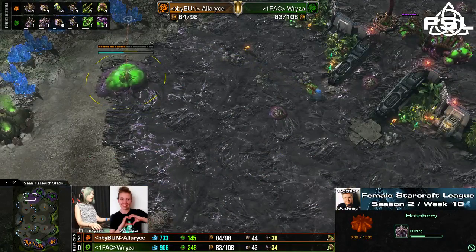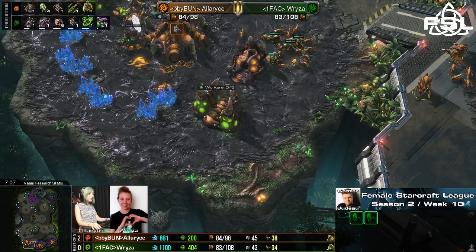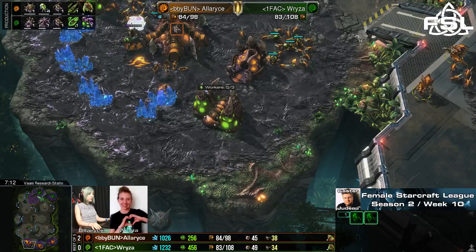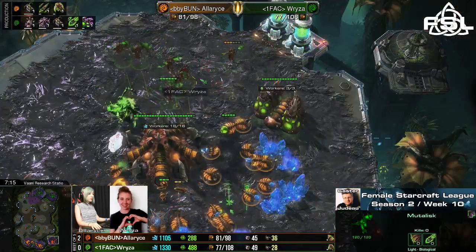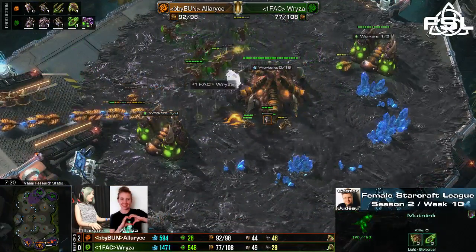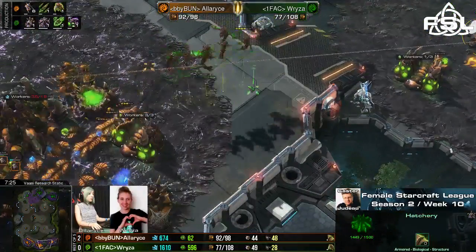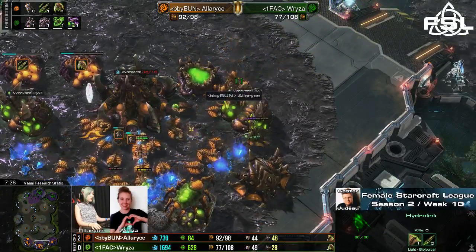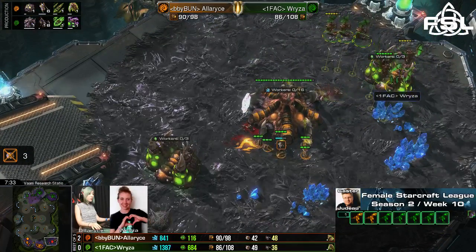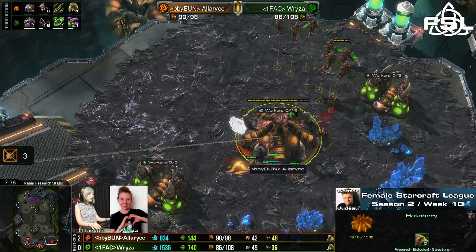Once she realizes what her opponent is doing, she might just attack with her Ling, Bane and Hydra flood. Since like I said, there's just no way that Ryza could get an annoyingly big amount of Mutas out that early on, since she just doesn't have the three bases needed for that. Mutalisks now ravaging the natural base, flying over here, trying to kill as many drones as possible. The Hydralisks just walk in between the two forces, so Ryza retreats back into the natural mineral line of her opponent, trying to deal one more hit.